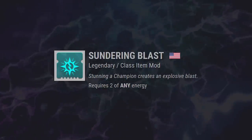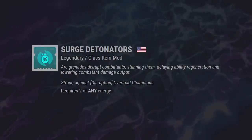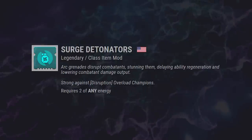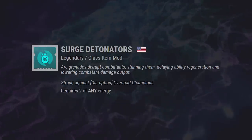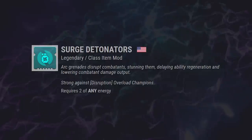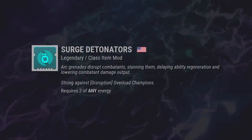Sundering Blasts seems like it'll be good for Lost Sector farming. Moving on — Surge Detector. We've had this bad boy before. Arc Grenades disrupt combatants, stunning them, delaying ability regen, and lowering combatant damage output. Strong against Overload Champions. Definitely a good perk. Could potentially pair together with Impulse Recycler if, while throwing said arc grenade, you could get a couple trash-level add kills as you stun the champion.